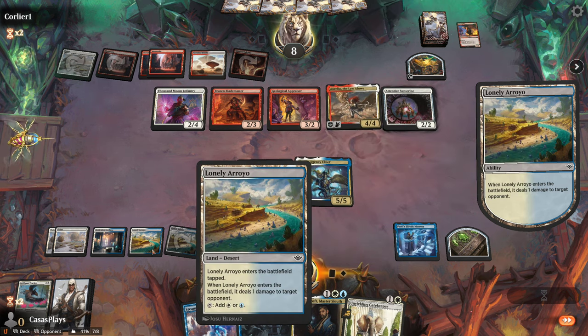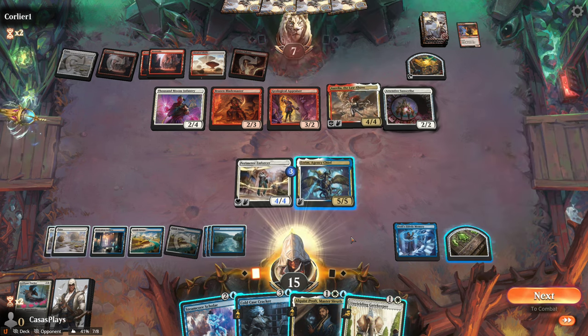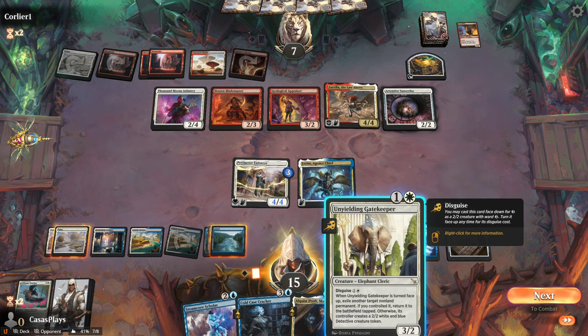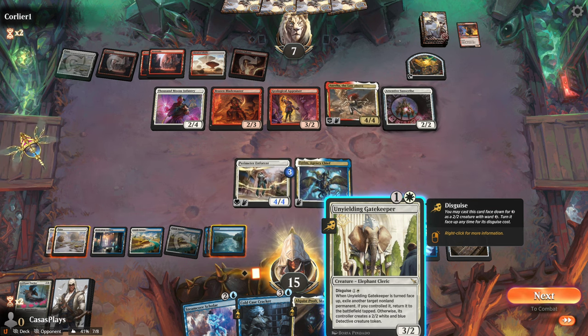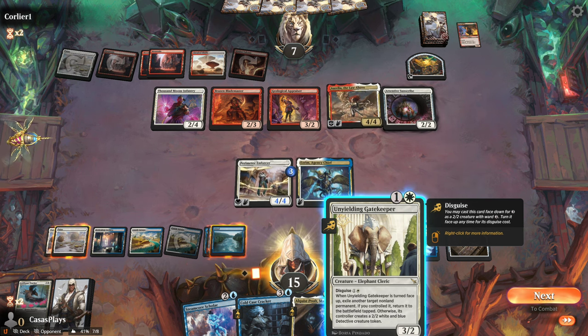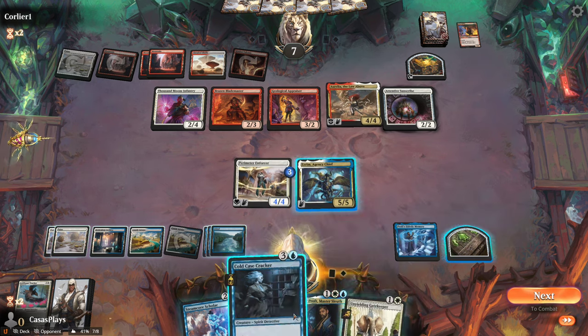Throw down that land. They can accept the damage — does one damage to the target player. When it's turned face up, exile another target non-land permanent. If you control it, return it to the battlefield tapped. Otherwise its controller creates a 2/2 white and blue detective creature token.